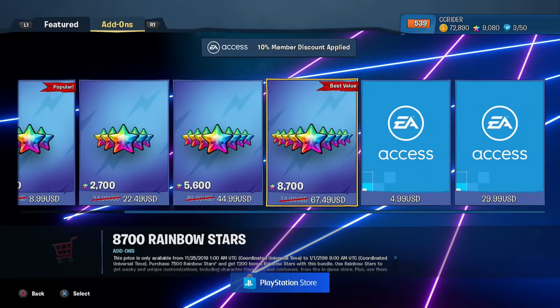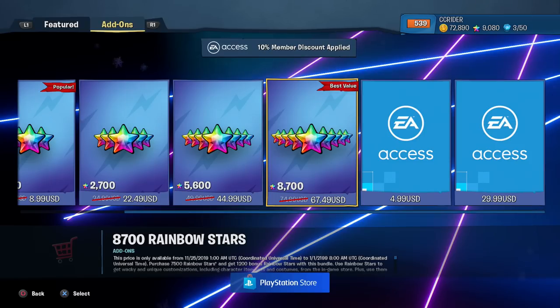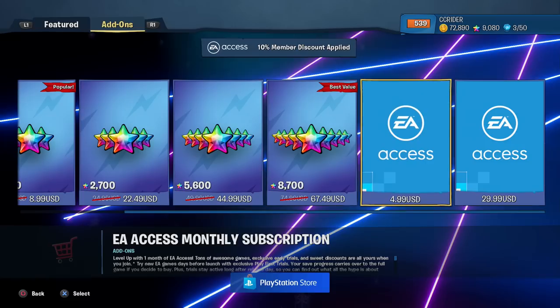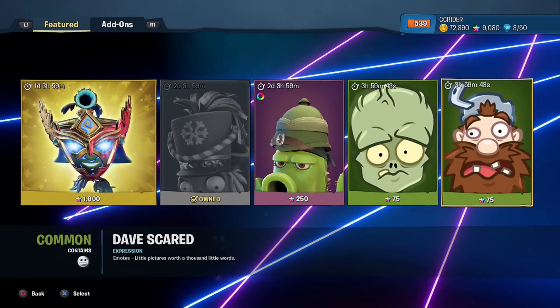If you're going to do that — which once again I don't always recommend for everybody — technically if you plan on getting this one, if you buy the $75 one which gives you 8,700 Rainbow Stars, you might as well buy the EA Access monthly subscription, because this gives 10% off, which brings the $75 to $67.49 — that's $7.50 saved, which means it literally paid for itself and then $2.50 on top of that. That also gives you like 30,000 free coins for the monthly reward for being an EA Access member, so it's currently worth it as of the time of this video.